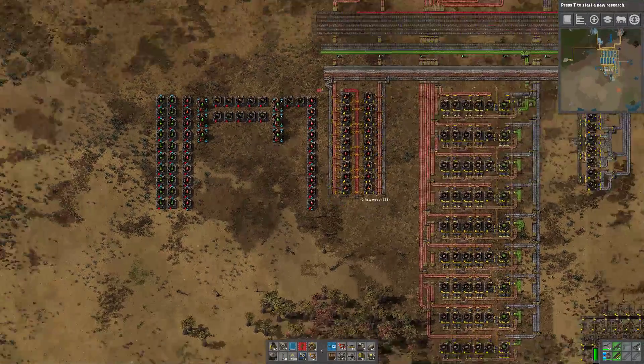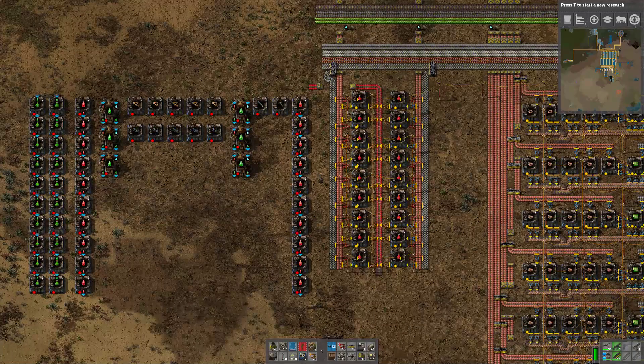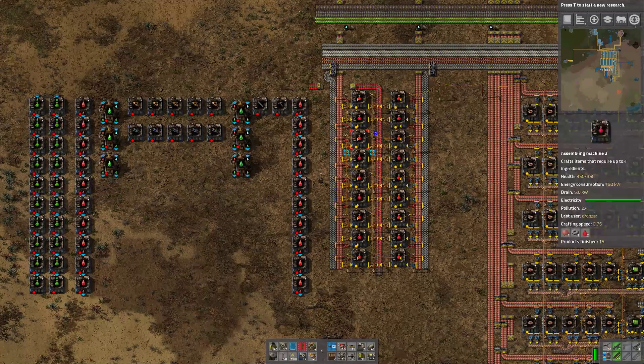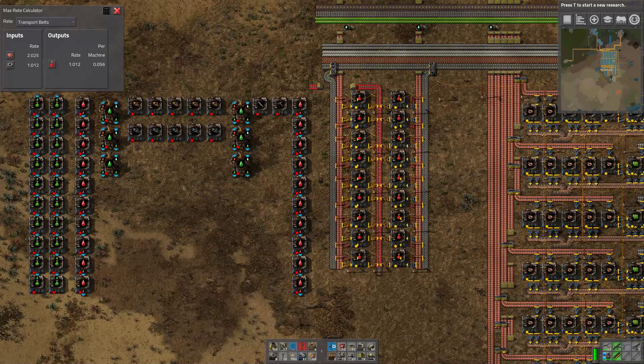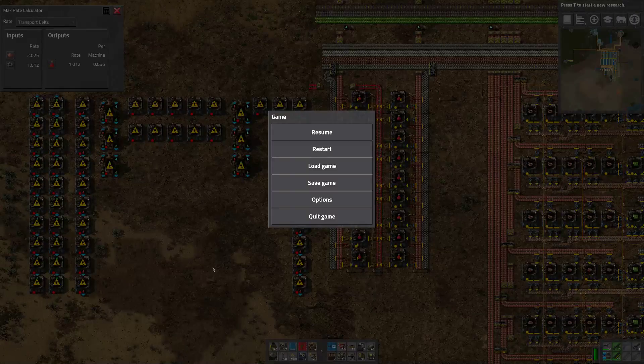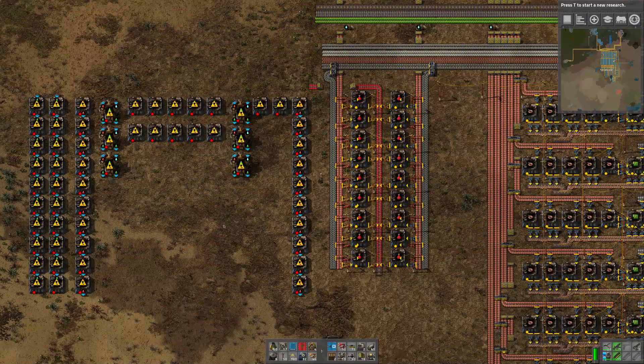Because I've never played this through before I don't really know the ratios, so what I thought I'd do is build a two-ratio red potion build. This here is 18 assemblers making red potions - it produces one full yellow belt of red potions, consumes two belts of copper and one of gears. That's 400 a minute, so that's just under half a megabase.